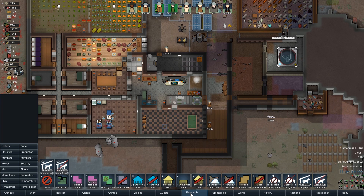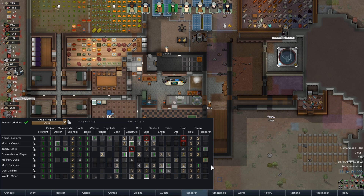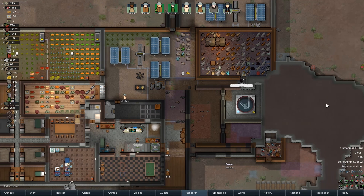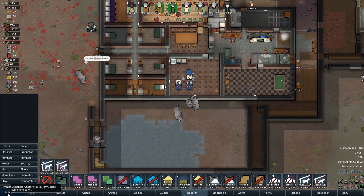I'll go ahead and just kit Mokunov for research and have cleaning get taken over by Mort, and I think that will be okay. I have this mining neurotrainer and I've been trying to decide who gets it — I think it's actually going to be Convergence. Convergence is good at lots of things but not things that come up a lot — handling, hunting. Actually I can't decide, which is why I'm kind of holding on to it and not doing anything with it.